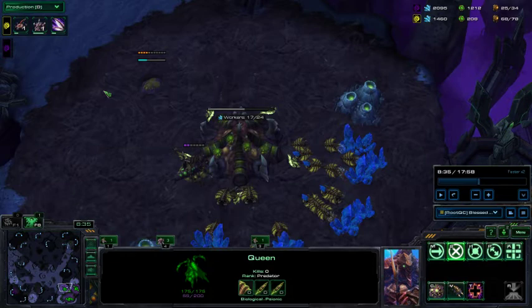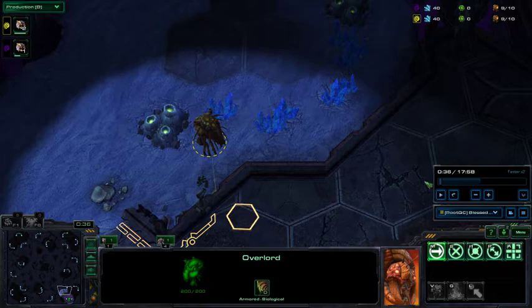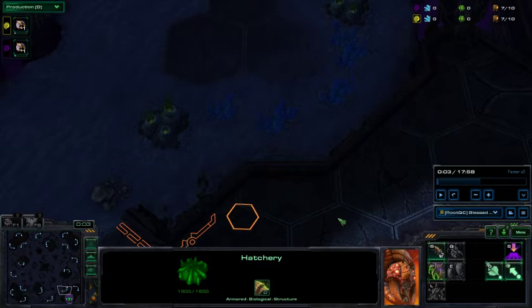So now you're around 6 to 7 minutes and you got 4 gas, 3 base saturated. And you're kind of good to go for any kind of composition your Protoss enemy can go on — even Immortal. So let's get in the game. This was a quick build order, now I'm going to show you.